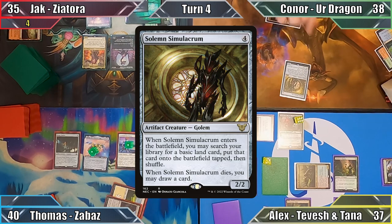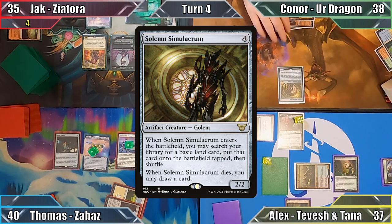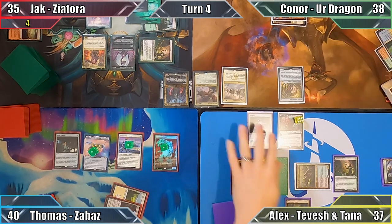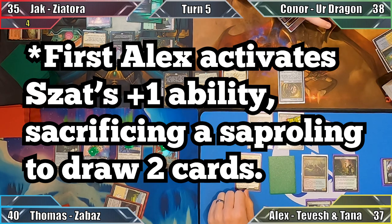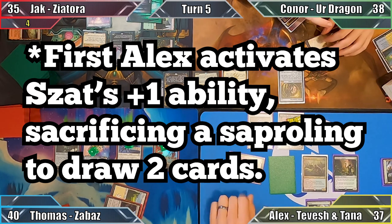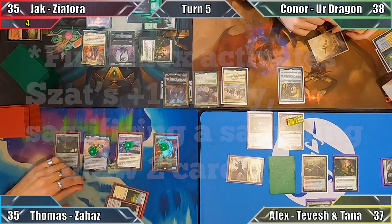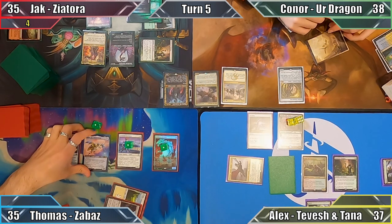Connor casts Solem Simulacrum, putting a Mountain onto the battlefield from his library — wait, that's another dragon! Out of mana, he ends his turn. I begin my turn by moving straight to combat, attacking Thomas with my cat dragon. Unable to block, Thomas takes five damage and chooses to sacrifice his commander to Washitora's ability.